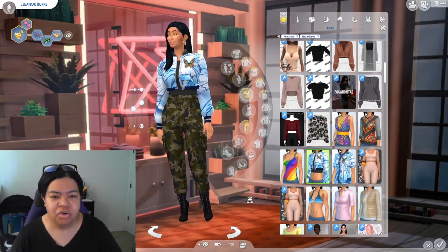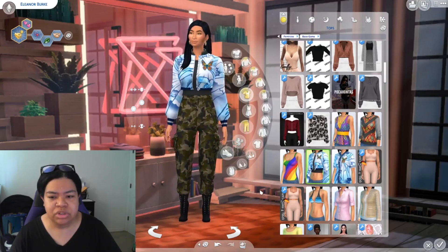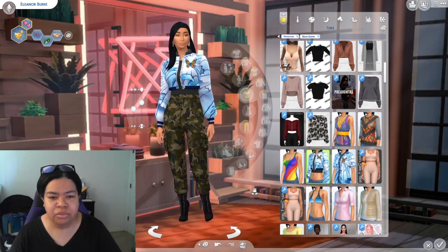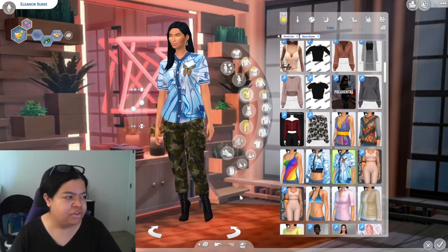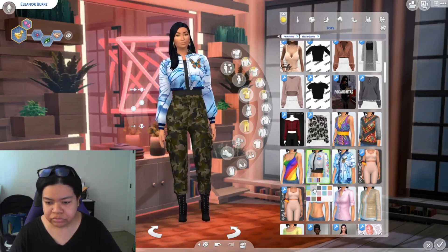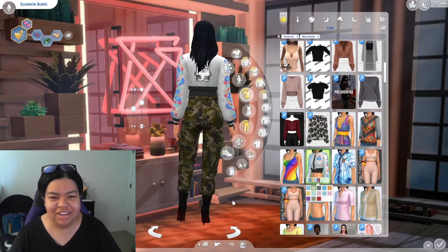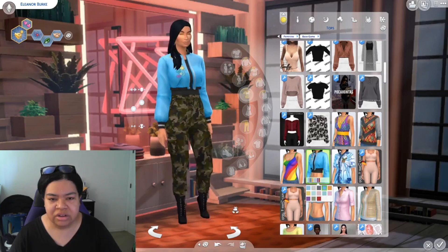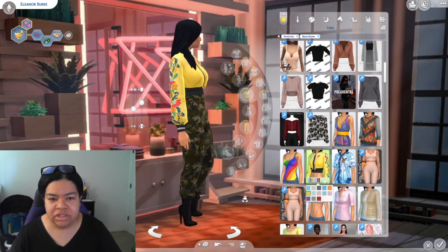Let's check out the new CAS items we got. I found this crop top jacket — I've never seen it before, so I'm assuming it's part of the update. This is really gorgeous; I love the detail on the design, the pretty butterfly, the ribbons. And we also have this shirt — let's take a look at some other designs. Oh, this is pretty! This is really, really gorgeous.